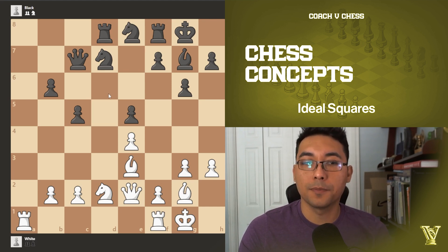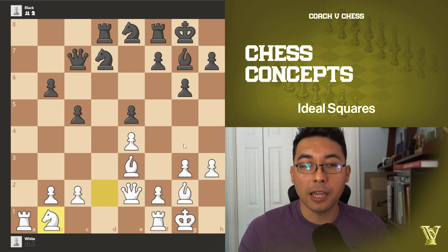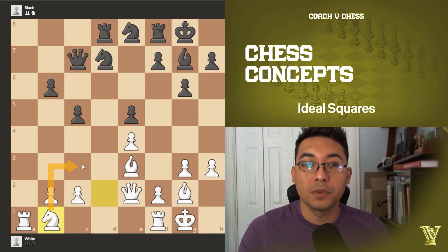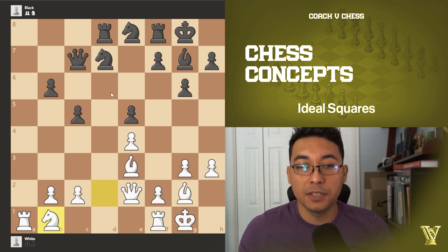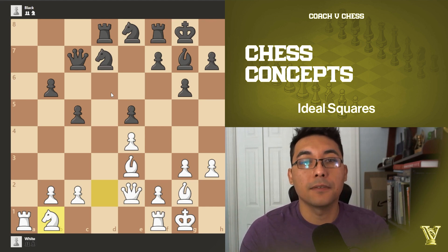How can we bring the knight to d5? Remember that pieces — bishops, rooks, and knights — can go backwards; only the pawns cannot. A nice move to consider, maybe not the top engine choice but in the top three, is knight b1. It seems counterintuitive — you think you should always go forward — but sometimes you have to go backwards to find a better square in the future. The idea is: knight to b1, then to c3, then to b5 or d5. Finding that ideal outpost square is the key — maximum activity and control over the opponent's position.